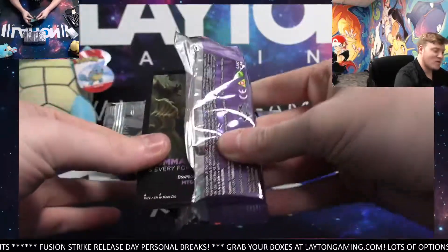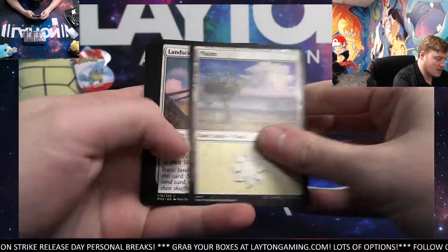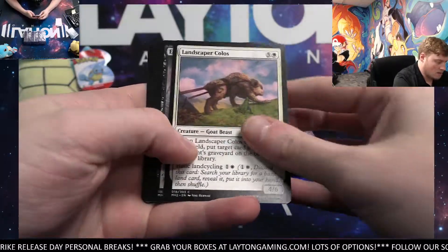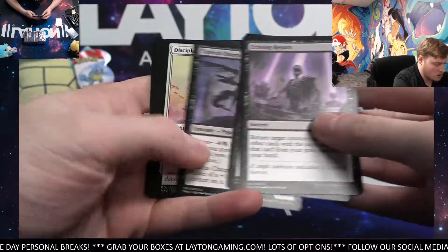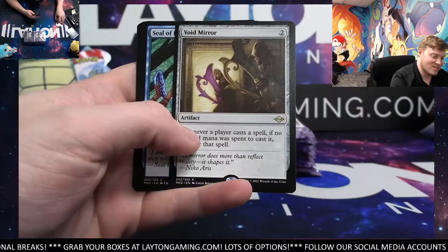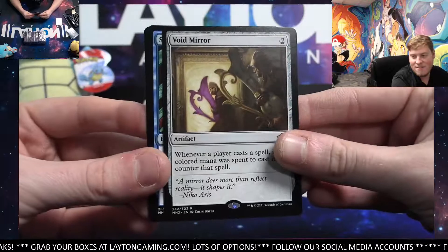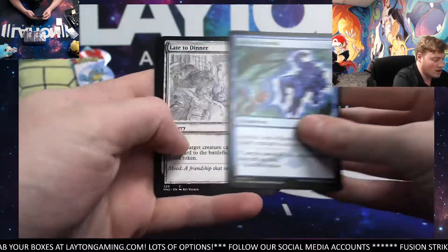First time hopping over to the Magic tonight. Planesland — Echoing Return. I forget that the rares are at the end of this one; it's so weird. I remember this now — Void Mirror rare, not too bad. And Seal of Removal uncommon. A Razortide Bridge — foil land, artifact land — and the treasure token. Not bad.